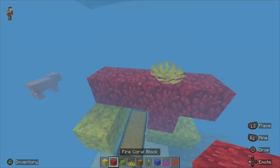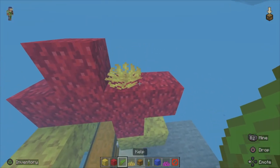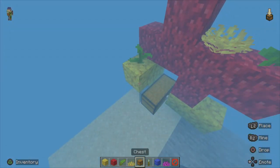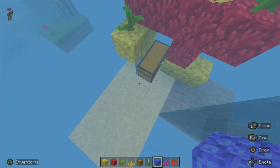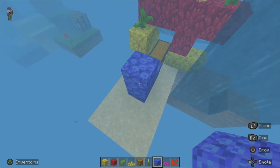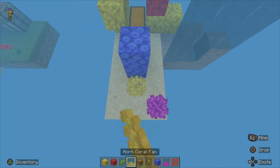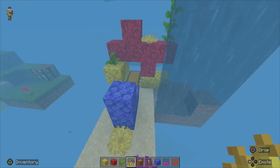Once that's finished, grab our fire coral block again and place it right beside the fan. Then grab some kelp and double-place it, and also place a single one on the yellow block. Then grab our tube coral, align it with the chest, and create a little L-shape — going one, two, three — followed by some bubble coral in the corner. Then grab our horn coral and place it straight on right here. This should be kind of the shape you're getting.